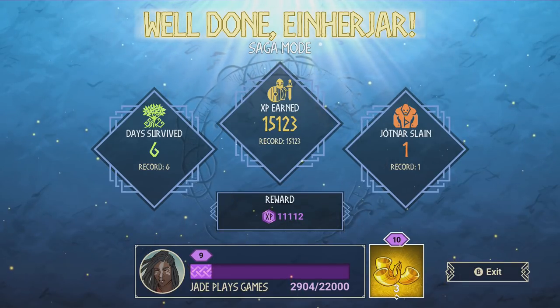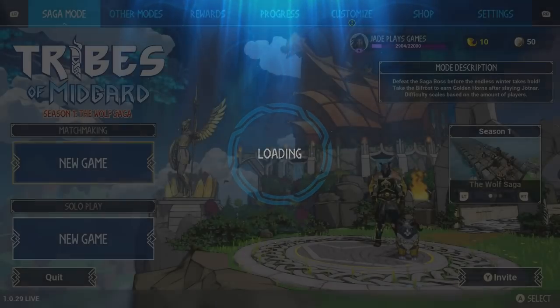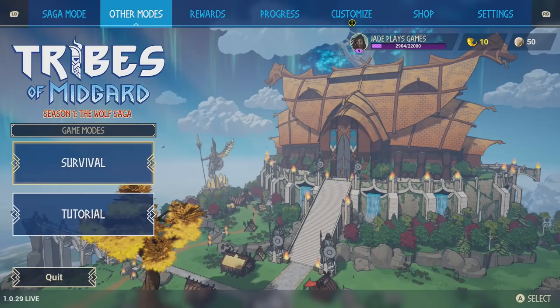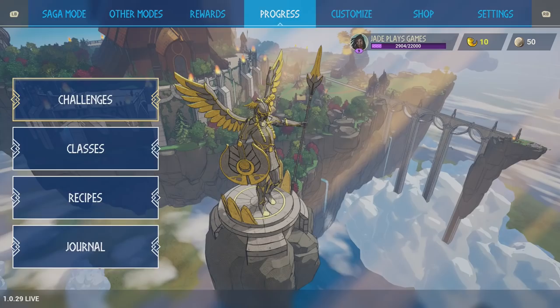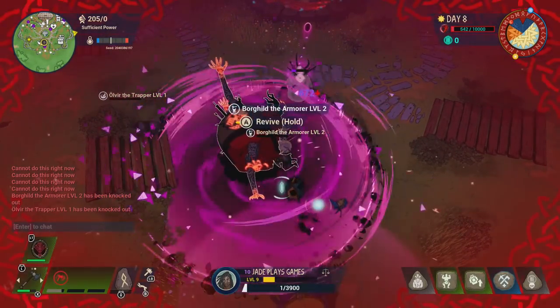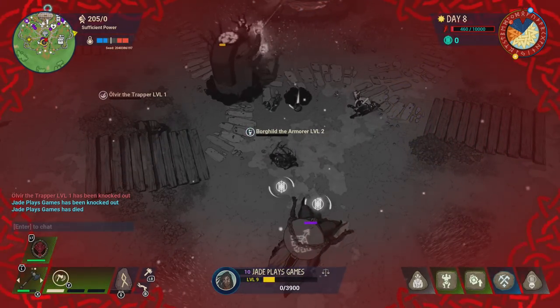Don't forget that some of the unlocks from the season pass are definitely going to help you, and there are challenges you need to complete to get starter kits and stuff. Pay attention to the challenges and see if there are any you can complete a bit quicker, especially for those starter kits. I think the harvesting or weapon tool ones are going to be the best to use. Until next time ratbags — advanced tips coming your way very soon. Make sure you subscribe for the best in survival games content, guides, gameplay, and opinion. I'll see you ratbags later.